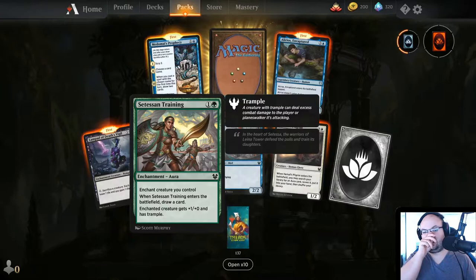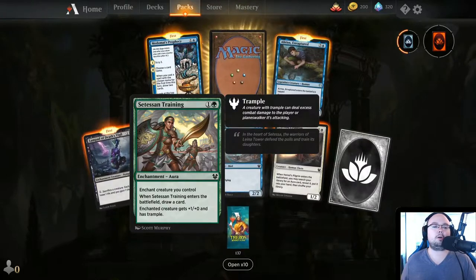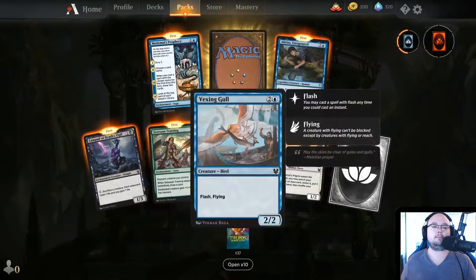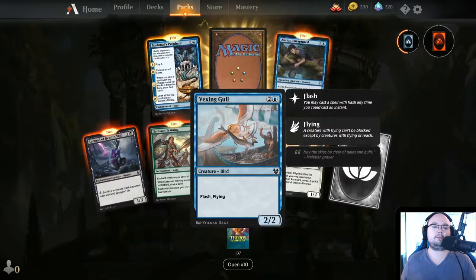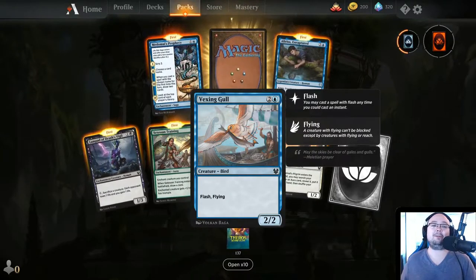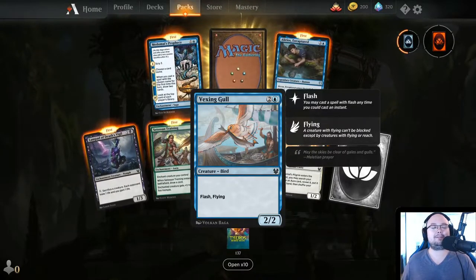Unleash Training — draw a card, plus 1/plus 0, and trample. It's permanent though, so that's good. Vexing Gull — Flash and flying. That looks hilarious — I love that it has flash as well, because seagulls just swoop in at any time.